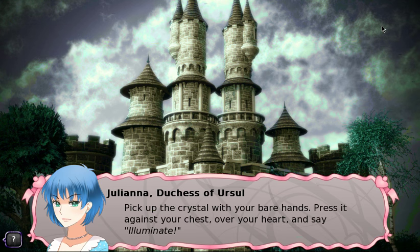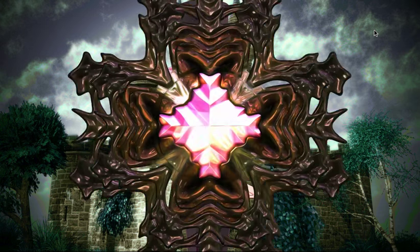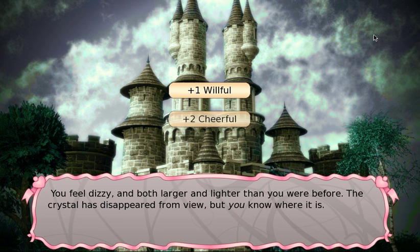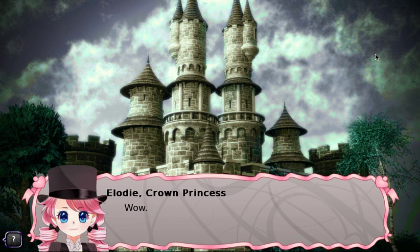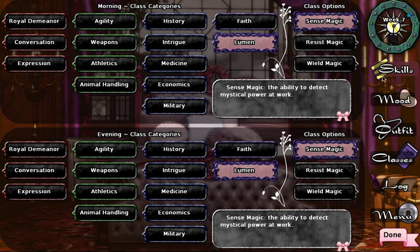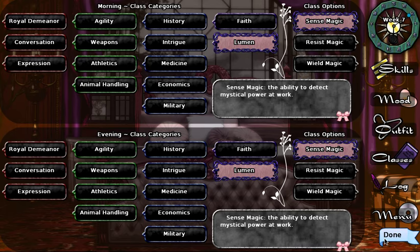We go talk to Juliana — we got the crystal. She instructs us to press it against our chest over our heart and say 'illuminate.' We do it — and now we are a magical girl. We feel dizzy, larger and lighter. The crystal has disappeared from view but we know where it is. She introduces the priestess as a friend who will help train us. Now we are going to do Lumen training for a while.